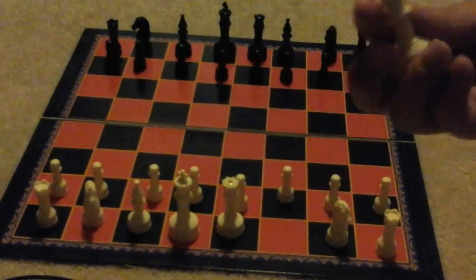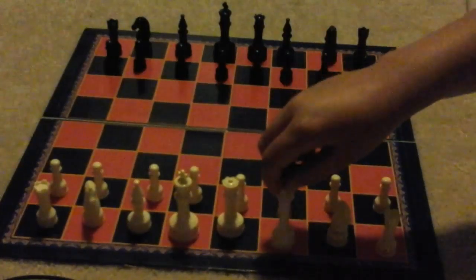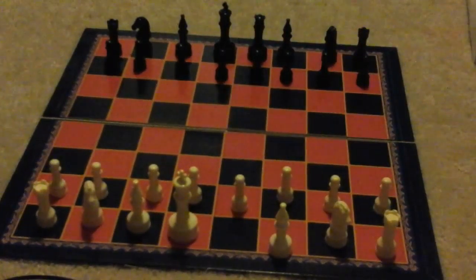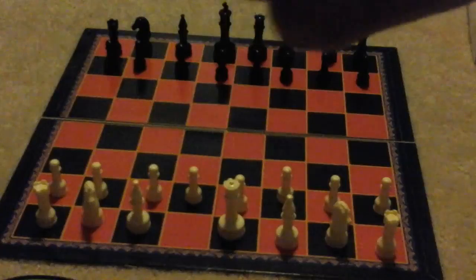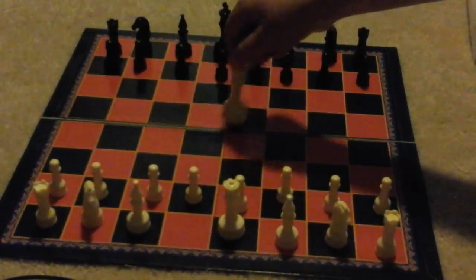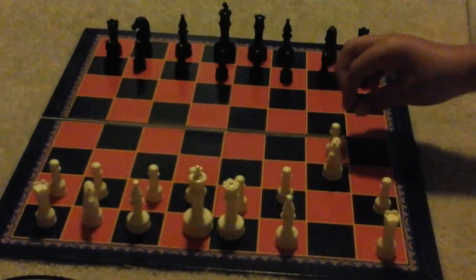Next we're going to look at the bishop. The bishop can basically go anywhere it wants to diagonally. And the queen can move anywhere vertically, anywhere horizontally, and anywhere diagonally — it is the most overpowered piece on the board, but it's not the most important; it is the second most important. The king moves in the surrounding spaces that are available. The knight can also jump over pieces such as this.